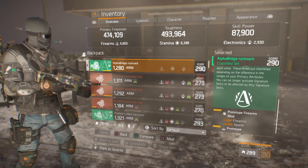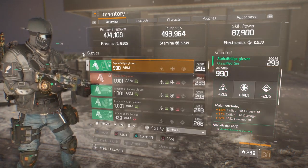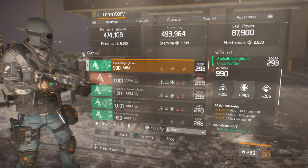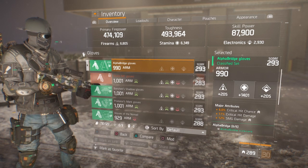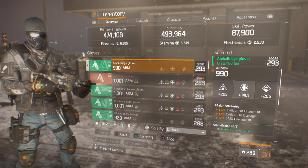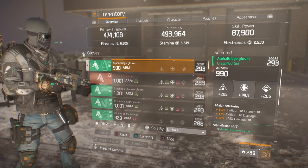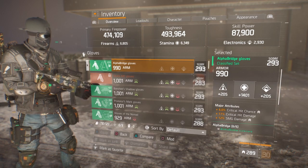In the mod slots we have two first aid self-heals, 264 firearms, and a 31 health. Moving on to the gloves — we got the trifecta. The major attributes you want are crit chance, crit damage, and since I'm utilizing SMGs, I have SMG damage. If you prefer ARs, by all means have AR damage in place of the SMG damage. It has 990 armor — good armor roll, the max is 1001. I'm slowly optimizing all these pieces so my toughness will reflect that just a little bit more as each piece is optimized.